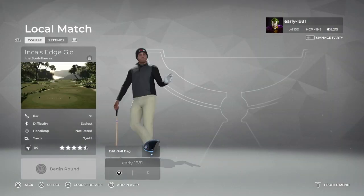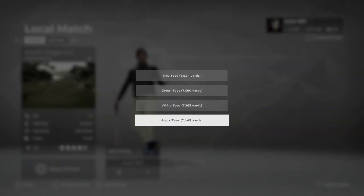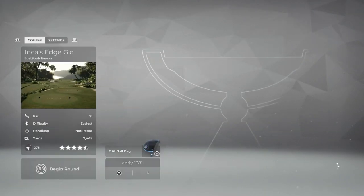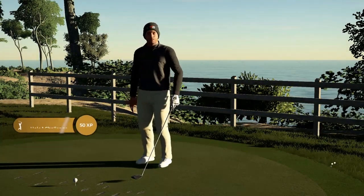Let's check out the tee options. We do have four tee options and we are going to be playing from the black tees, which are playing 7,445 yards. Once again I am sticking with the Mizuno irons - really enjoying playing with them. I don't think they're the best irons in the game but it is good to try different clubs and equipment from time to time.